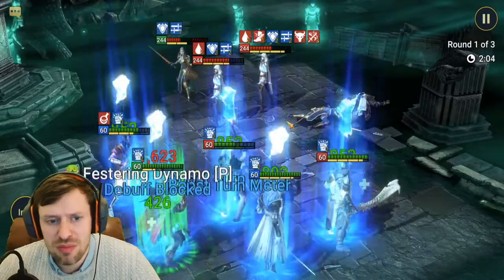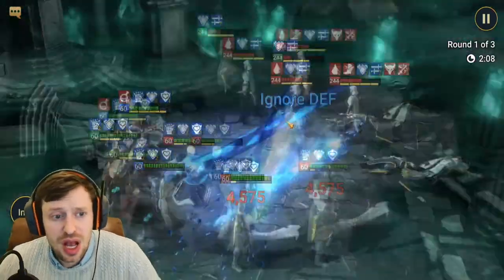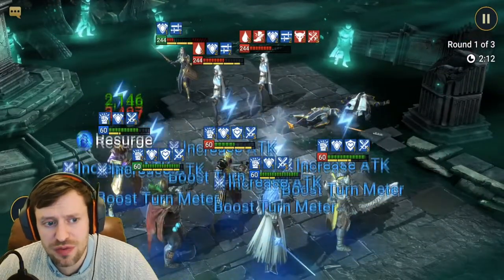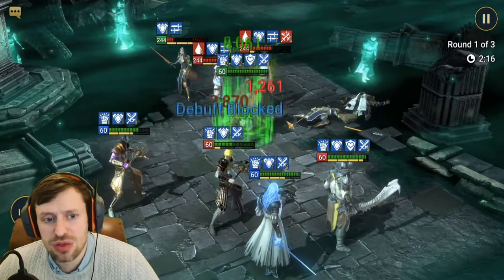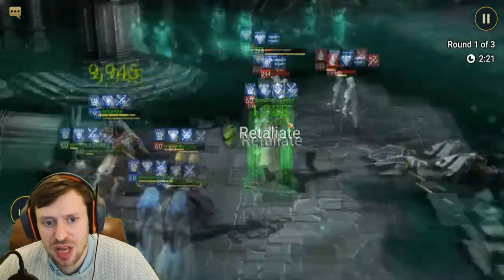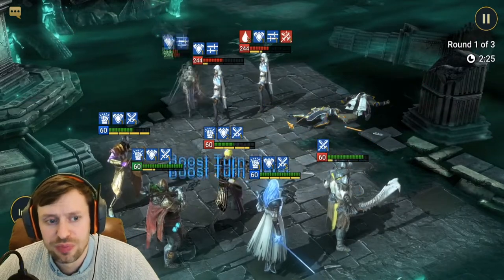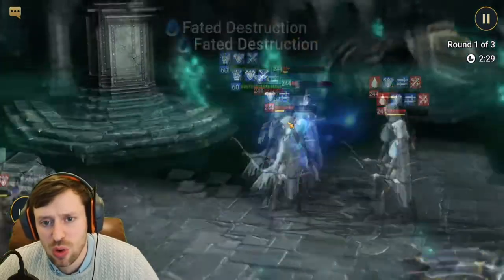Next up we have Muslim Mage, who pairs up great with Seer. His A3 heals and cleanses all debuffs, and his A2 pumps out 3 buffs: increased crit rate, increased defence, and block debuffs. This is a great ability on a 3-turn cooldown. He also pairs up really great with Seer, but I'm sure you all know that.